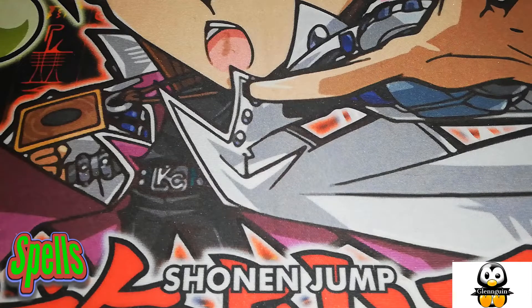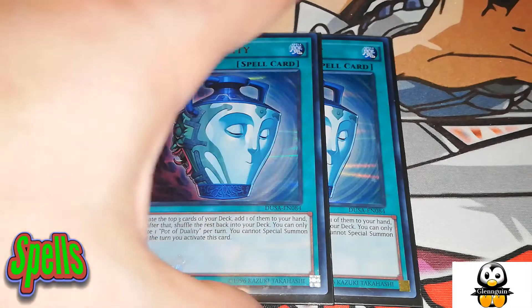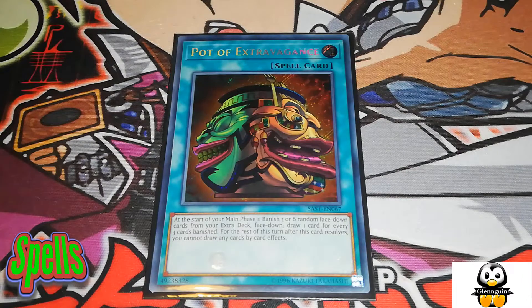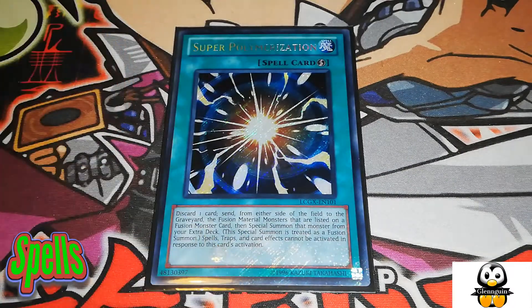If you do have cards at the end of your turn, you have to discard them at the end phase because of Card of Demise, but 90% of the time I use every card in my hand. Double Pot of Duality — excavate the top three cards, add one to your hand, and shuffle the other two back. I'm playing one Pot of Extravagance because I don't rely too much on the extra deck and I'm not playing Monarchs Erupt, so I can play this very comfortably. Extravagance is really good for draw power and I'd like to bump it up to two.